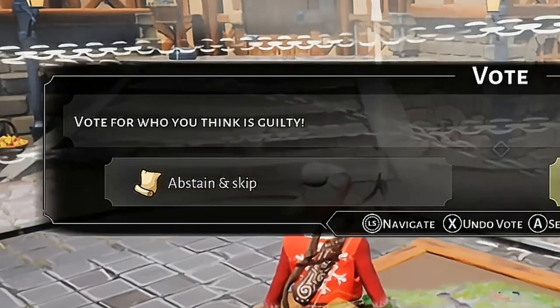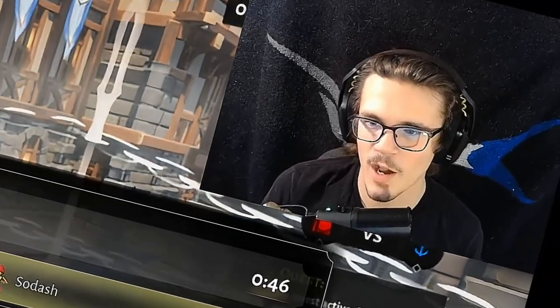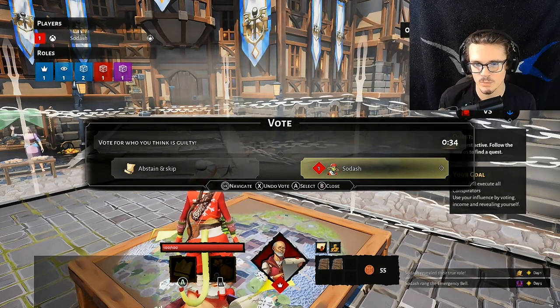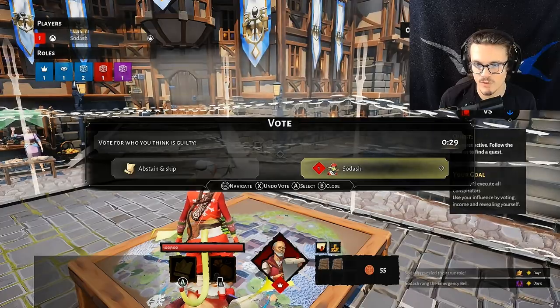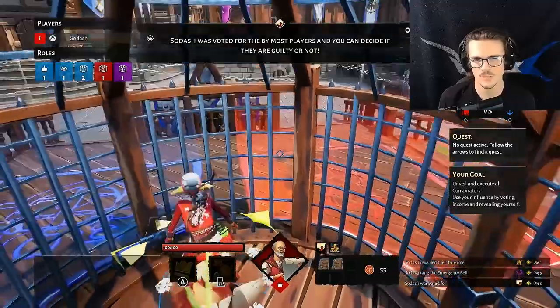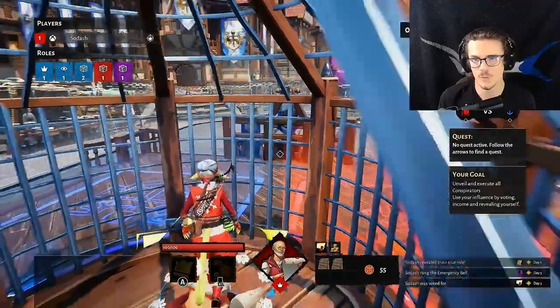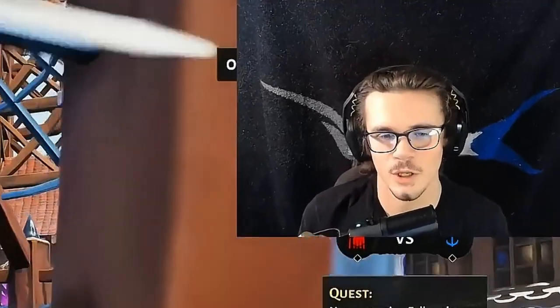You can either abstain and skip, or vote anyone that's in the game. Let's say the player was me — Sodash said he's a ghost whisperer but I pulled trapper on his desk. That means he is not a villager. So we're going to vote Sodash. Sodash, you're in the cage — who are you, what do you do? I am a shapeshifter. Because you're a shapeshifter, that means you're good — so I'm going to live. Shapeshifter is a neutral role — it's part of the stranger roles.